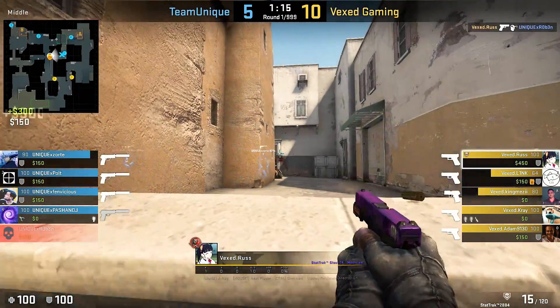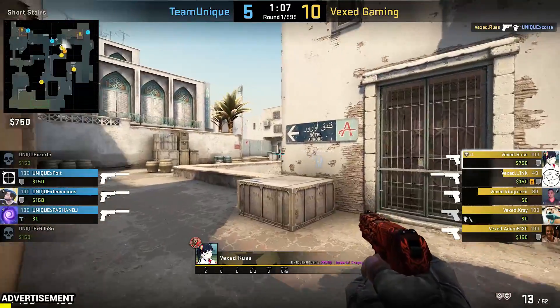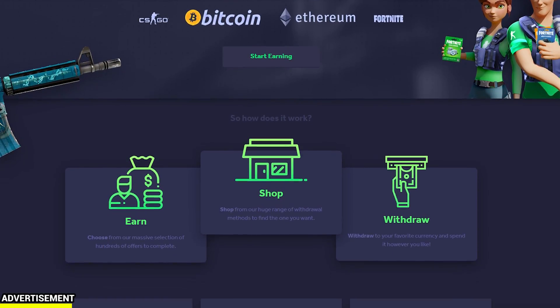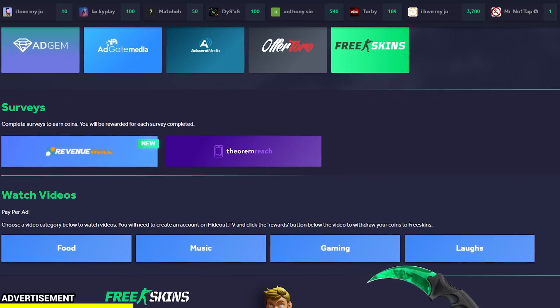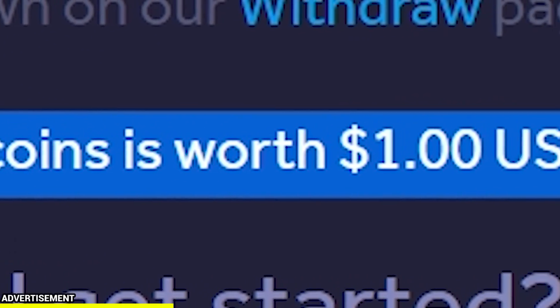This video's sponsor is freeskins.com — totally gambling free, they are a GPT (get paid to) site. You can earn skins by watching videos, installing and trying out new games, or completing surveys. There are no hidden fees — every 1000 coins is worth 1 USD.